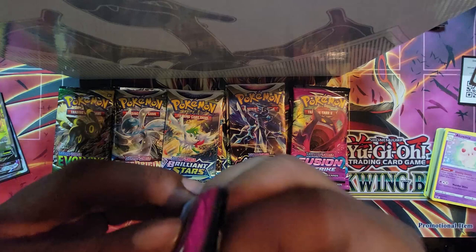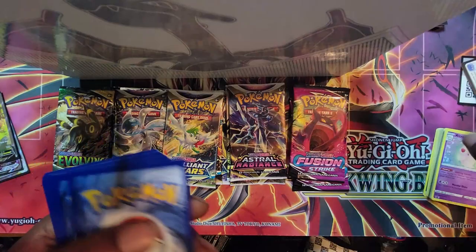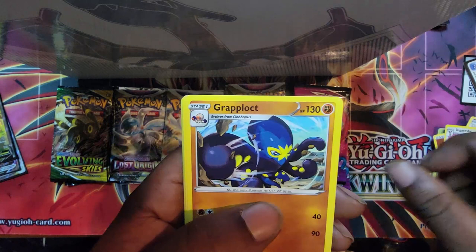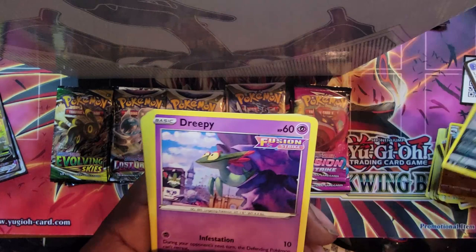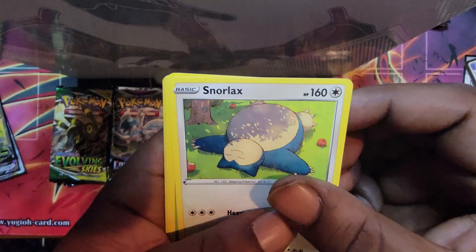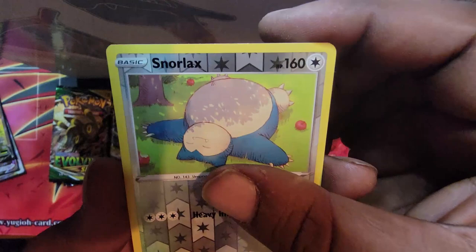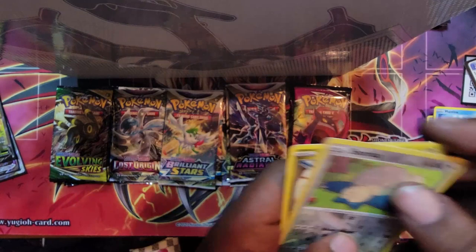Going into the Fusion Strikes. We got a holofoil card — fighting energy. Diggersby, Grapploct, Pangoro, Drippy, Snom, Snorlax — that's my boy — Heavy Impact. Grubin, Mantine. Reverse holo Snorlax! Let's go. I'm going to have to put that to the side. Alright, Lucario. That's nice.